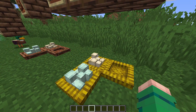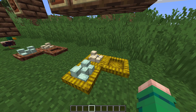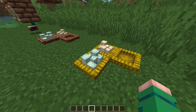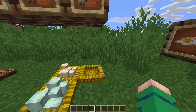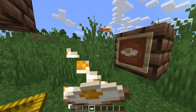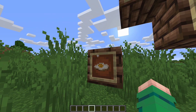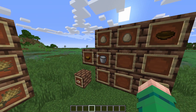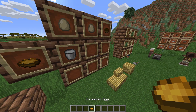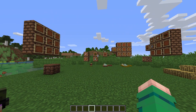One thing they also added is that you can take a chicken egg or duck egg or any egg, cook it, and get a fried egg to eat. You can also take eggs, a bowl, and a bucket of milk to get scrambled eggs, which is a nice breakfast item. So that's all with ducks — they're pretty simple.